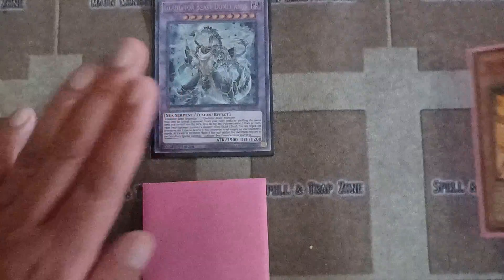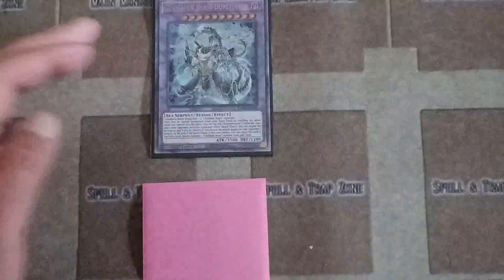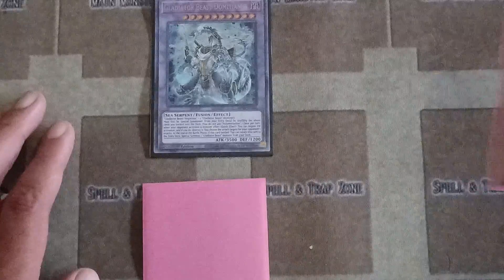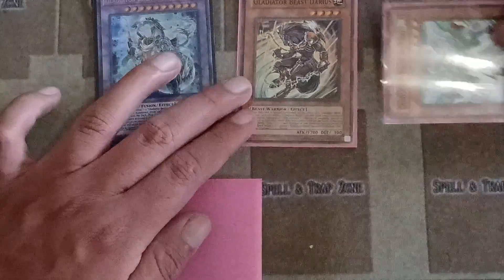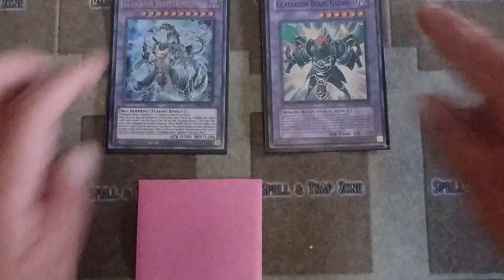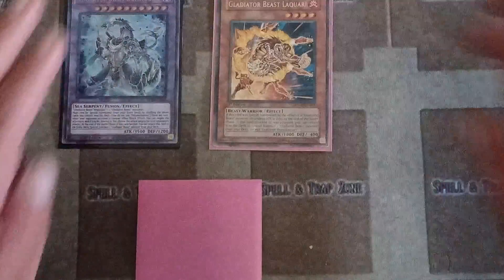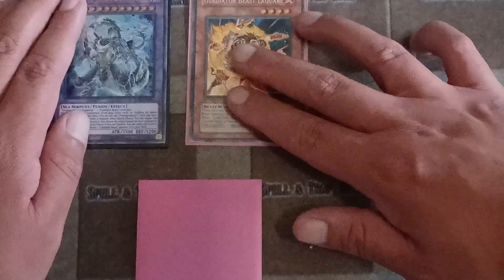You don't have to contact fuse right away — you can keep Damacianus on the field. Summon out, attack, put it back, bring out a Gladiator. Go back into Bestiari to pop a card. Or use Darius to bring back one Gladiator from the graveyard with effects negated. When you have two Gladiators out, contact fuse again. You can have two fusions out on the field.